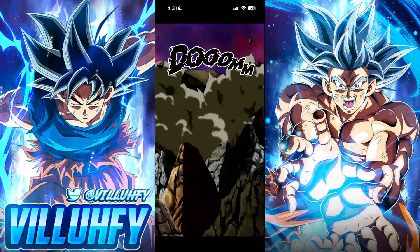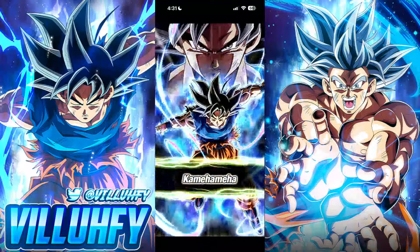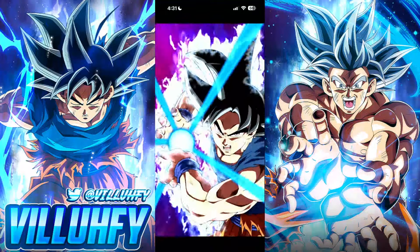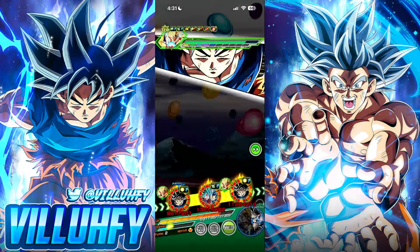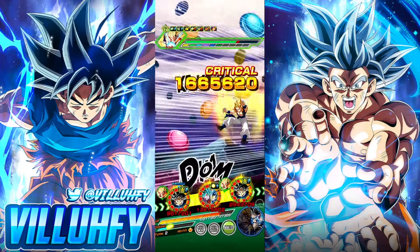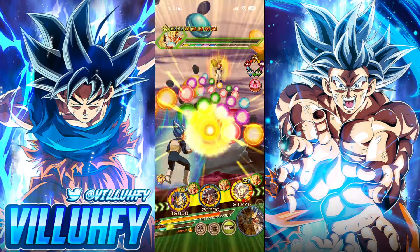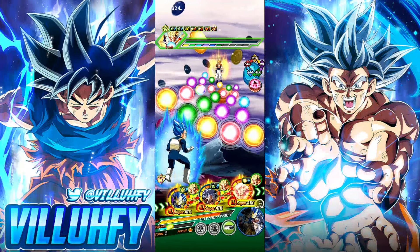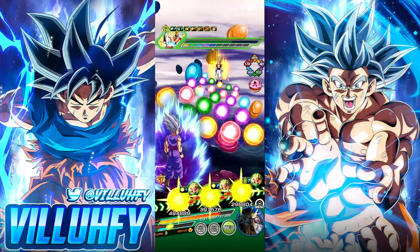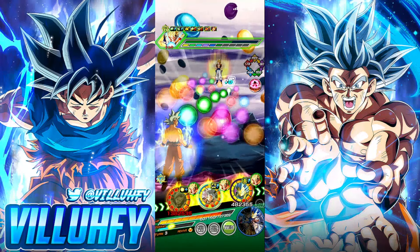On this next rotation we'll have a nice little setup: Beast Gohan in slot one, UI Goku slot two, Evolution Blue Vegeta slot three. We've almost gotten to half HP through two turns, and his defense is only going down — his attack is going down as well. It's pretty rare that events have the boss starting off mega strong and tapering off, but that's the case here with Super Gogeta.